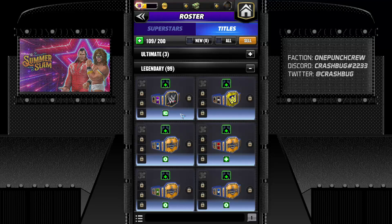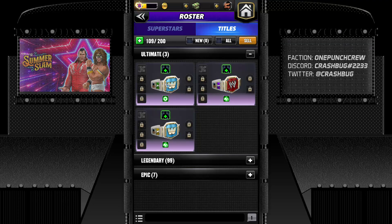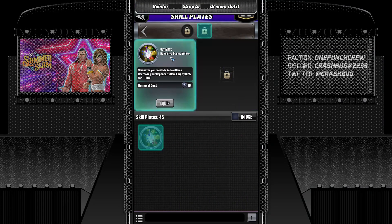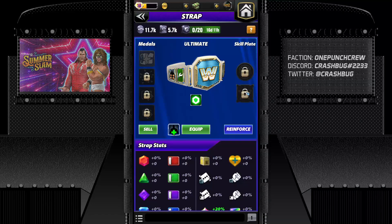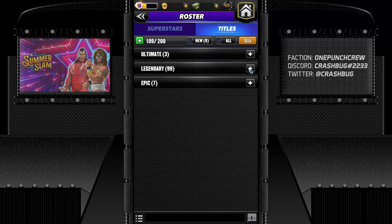Then we have ultimate — this is the new strap introduced about two to three months ago. It's a white-colored strap where you have all four medal slots plus a skill plate and also a defensive skill plate slot. The ultimate defensive stance can be equipped on the ultimate strap only. Those were all the straps.